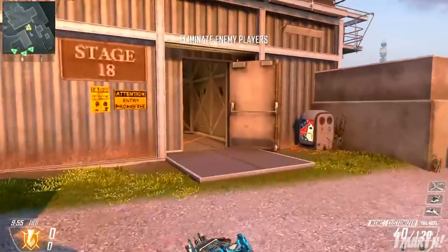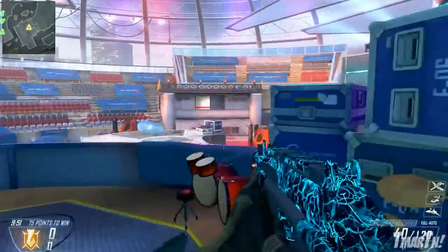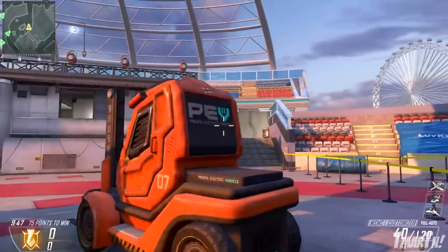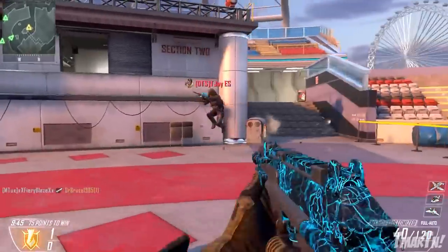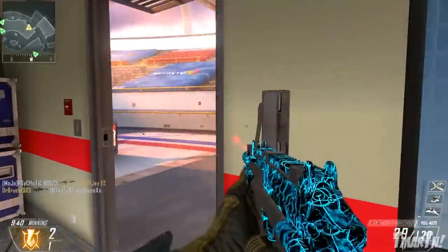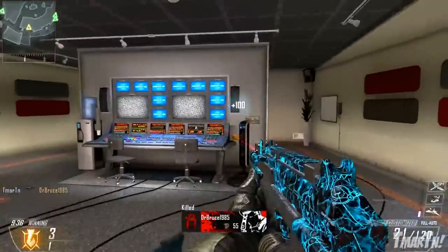What's going on guys, T-Mart here and today we got four new personalization packs in Call of Duty Black Ops 2. Each one of these is $1.99 and they come with a weapon camo, three weapon reticles, and a calling card. They're available today on 360 and should be out in about a month for PlayStation 3 and PC.